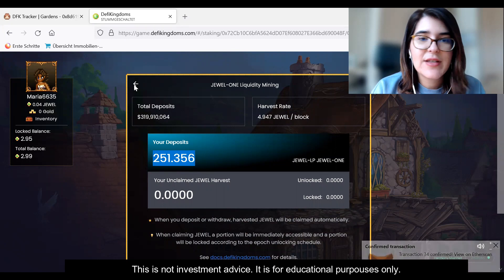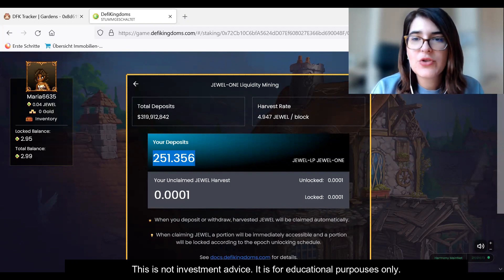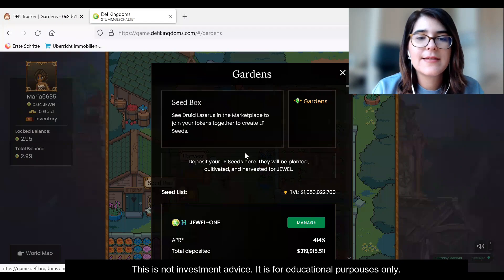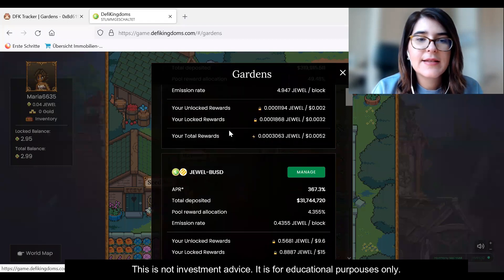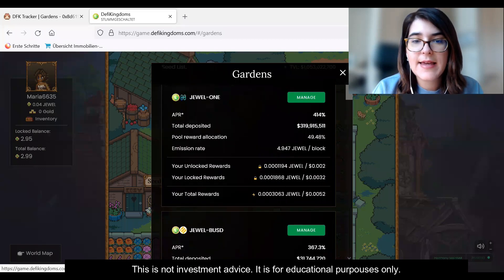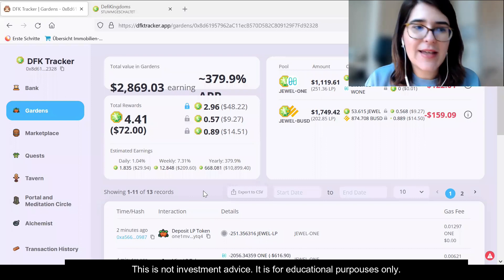Of course, this return changes every day depending on the liquidity provided into the pool, and usually it decreases. But it's still very, very good profit. Now let me show you the dashboard — I'll put the link in the description. This shows you an overview of your investments into the game, and now I'm in the garden section.